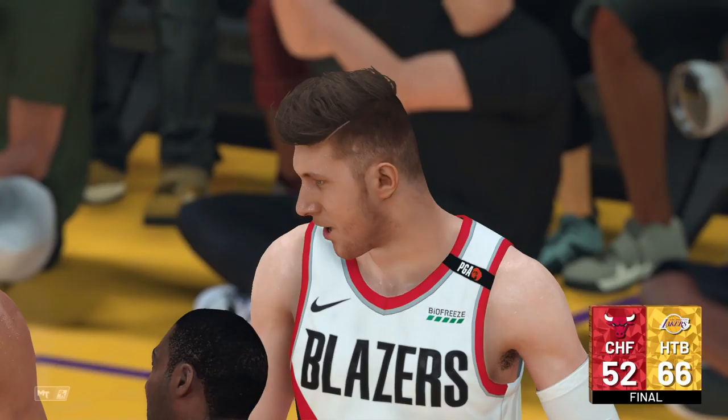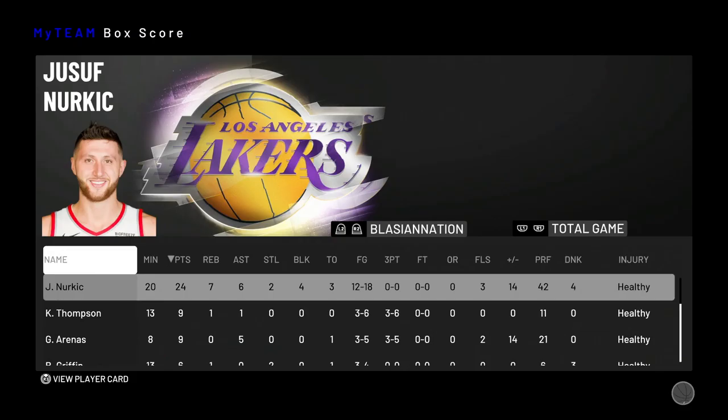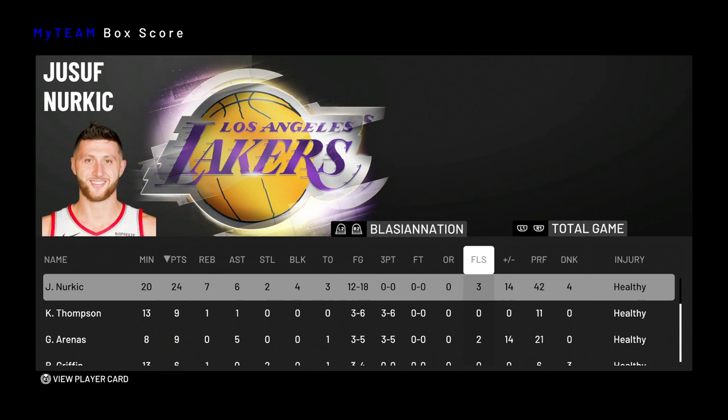We go ahead and win this game 66 to 52 — all that off-balling with Artis Gilmore did not save you. Let's check out the box score and see how this Nurkic did. This Nurkic was pure efficiency: 24 points, 7 rebounds, 6 assists, 2 steals, 4 super clutch blocks, 12 for 18 from the field. We didn't really get to see his free throw at all. Overall this card played good — he was responsible for 42 of our points.